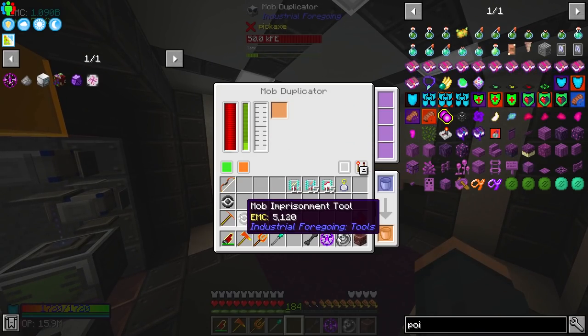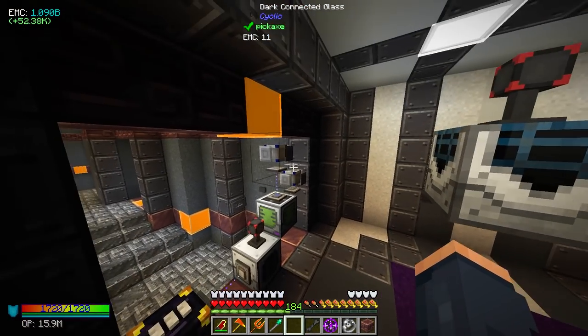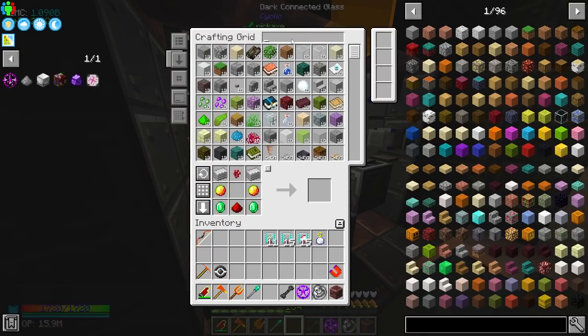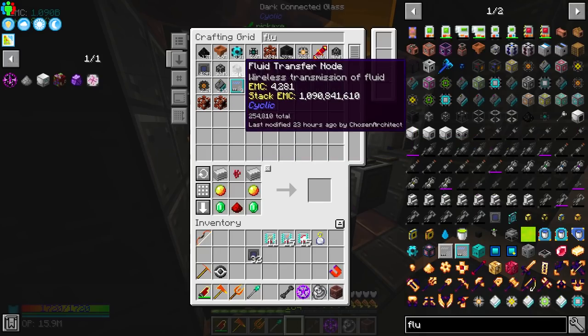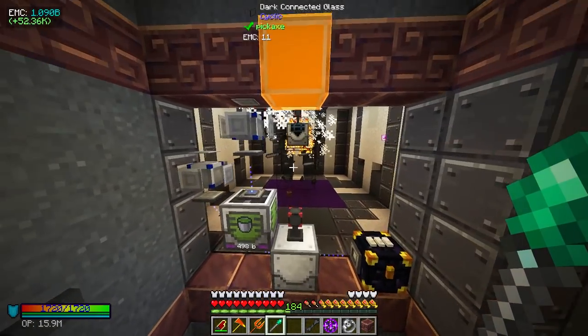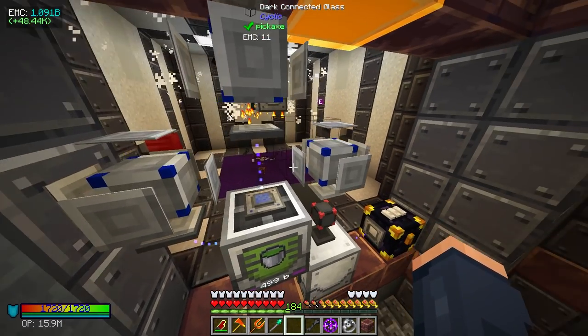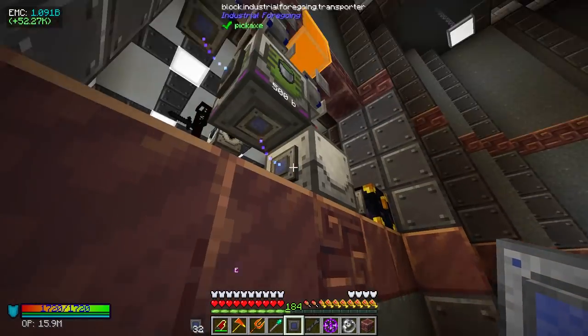We're generating power, but this also needs the mob tool and it also needs to be linked to one of these. So I might end up just making another fluid node and then hooking these to it — yeah, that's probably what's going to happen. I think that would be the best approach, and we can set this right here.